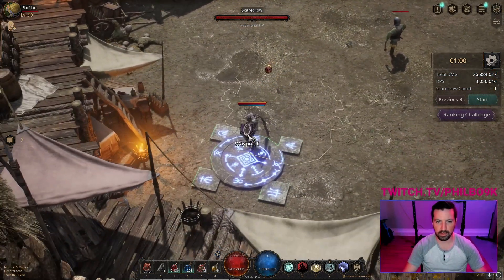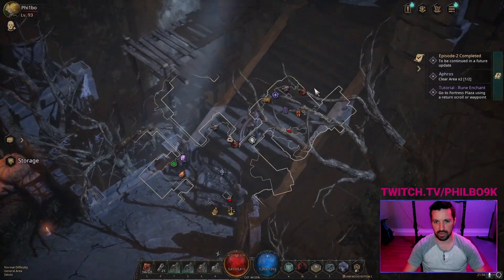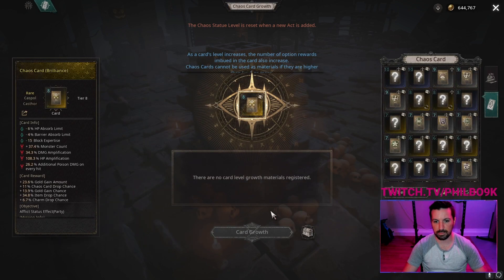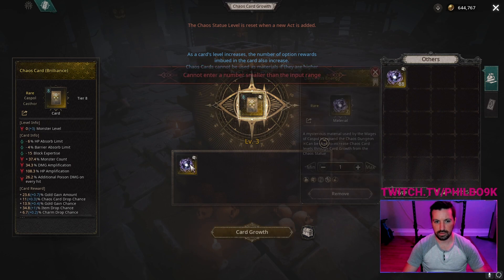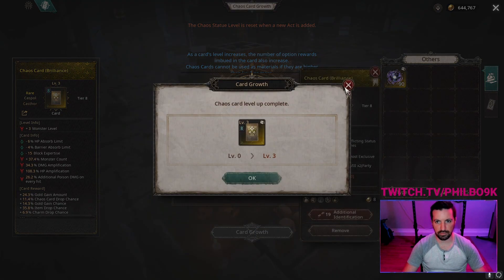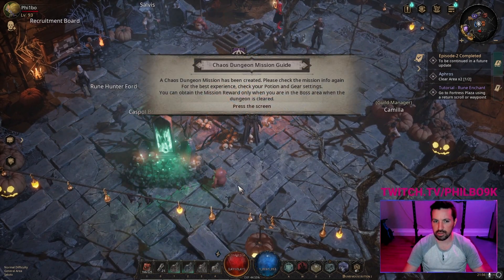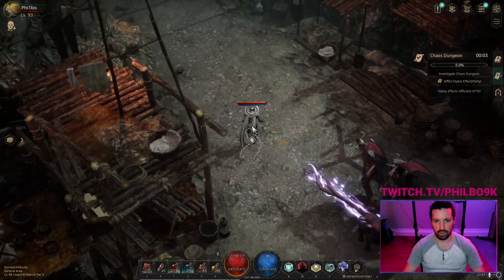Let's go ahead and do a chaos run to see how it performs. Let me go ahead and identify a tier eight and just boost it up a little — let's keep it at level three. So let's do a level three tier eight card. Let's go ahead and activate this and I'll show my play style and maybe some tips along the way. One thing that's important: let me summon this guy so we can get all the drops.